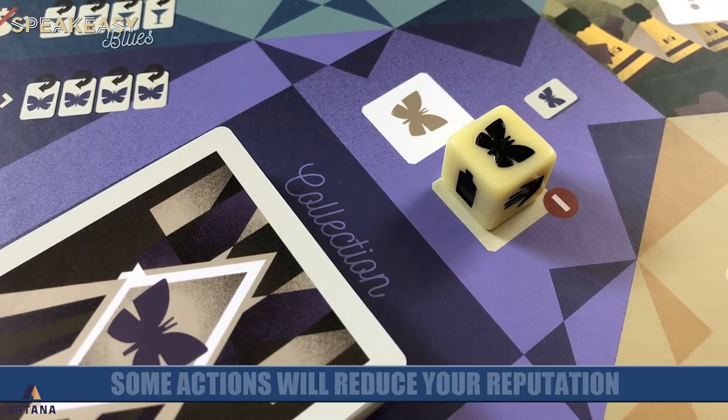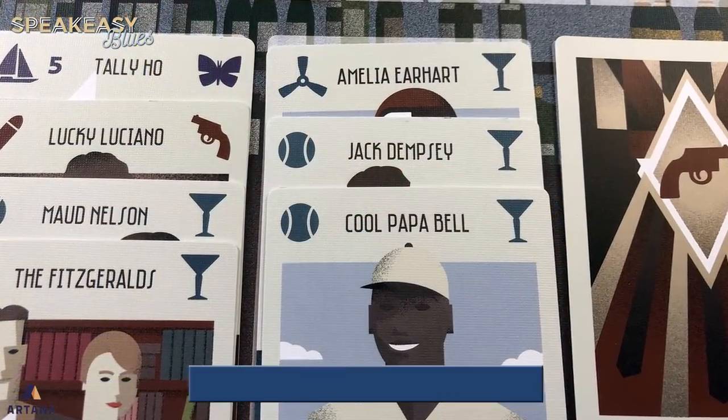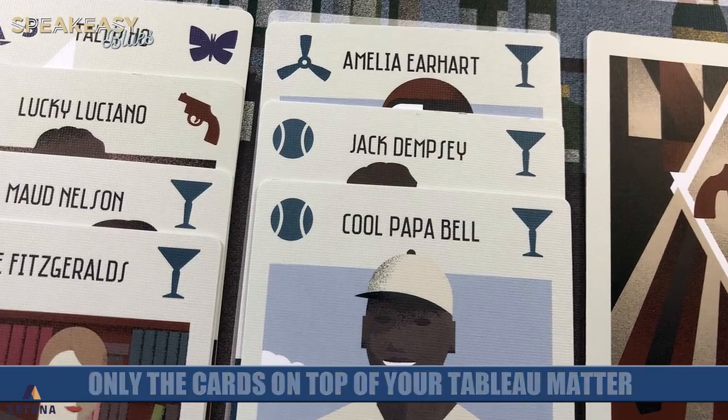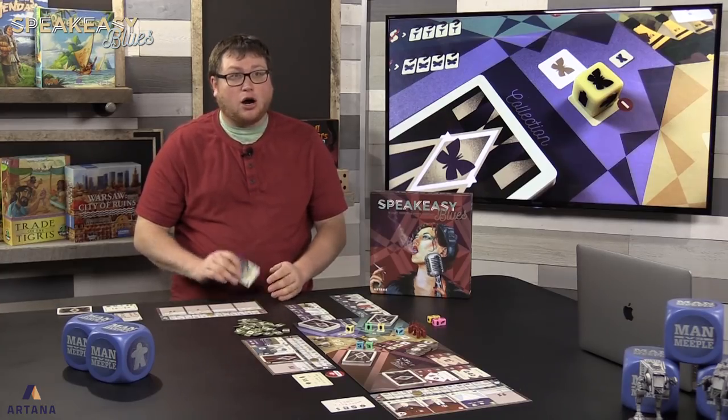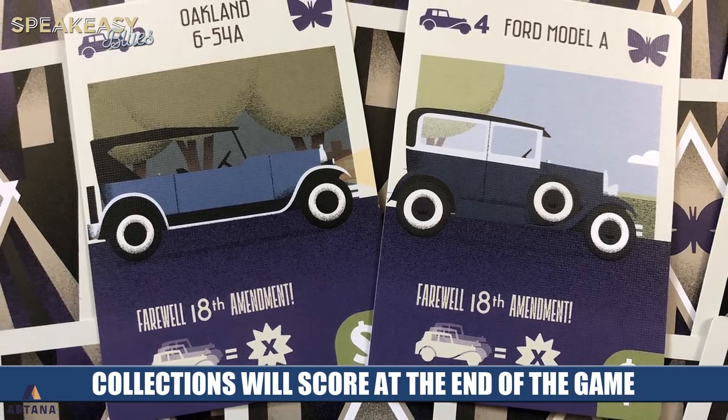The collection action allows you to take one of the purple collection cards, which score you victory points at the end of the game. Whenever you take a card it is slotted into your personal tableau, but you only have four slots, so as you draft more cards you'll have to stack them on top of each other. Only the cards on the top of your tableau matter — those are the actions you can take and the points you'll score. So if you bury a set-collection card under another card, you're no longer scoring it, but if you put a matching card back on top, you're scoring again. That is part of the strategy in drafting and placing those cards.